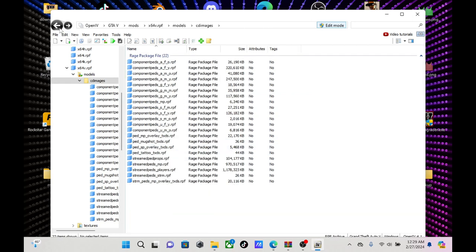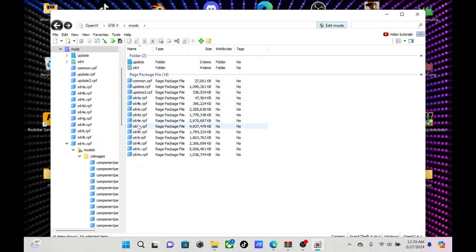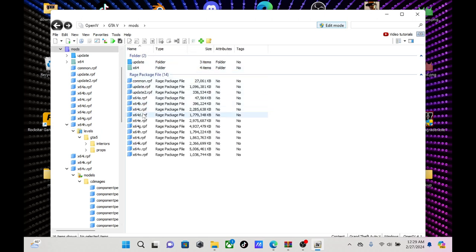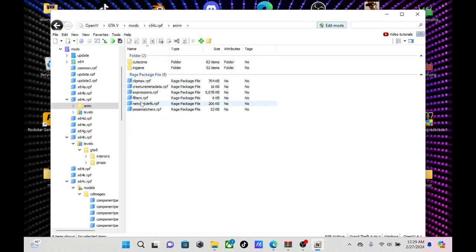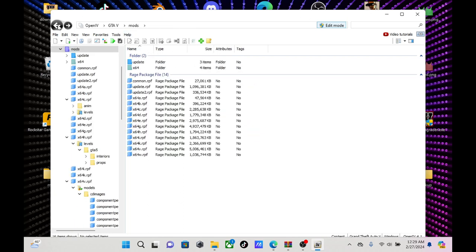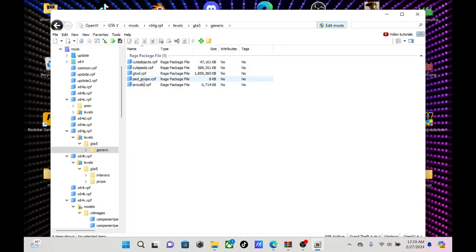Now for the hats and props, you want to navigate to the right x64 folder. After checking a few — it's not H, not C, not W — it's actually x64e. So you want to go to x64e, then Models, CD Images, then Pair Props, and that's where you'll have all the props that come with the pads.